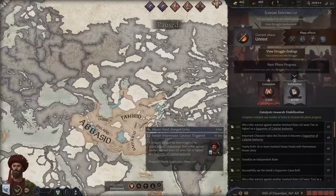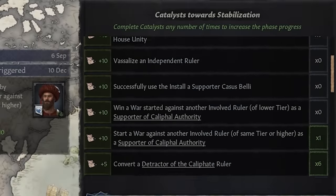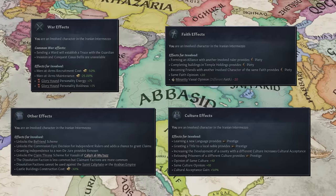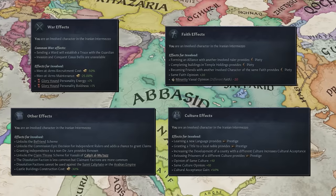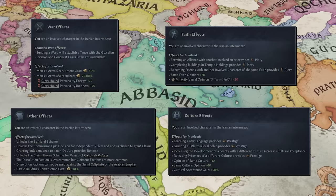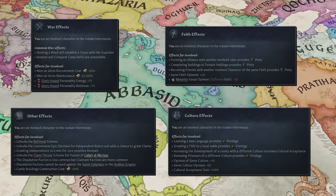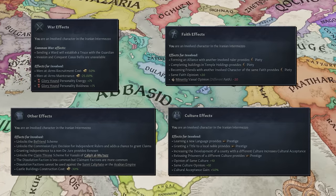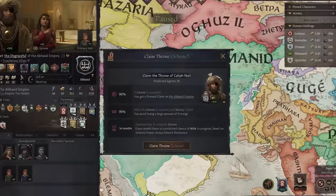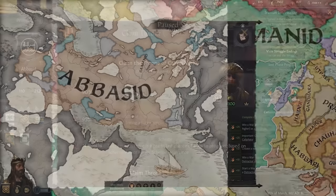This struggle phase's natural successor is stabilisation. The more successful the supporters of the Caliphate are, the quicker the stabilisation phase is entered. This phase will give the entire region some time to breathe as it limits how outright aggressive rulers can be and encourages peaceful settlements of conflicts. You will of course find that this phase also offers plenty of opportunities to claim what should rightfully be yours and take it.